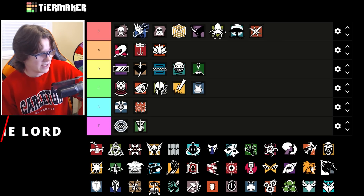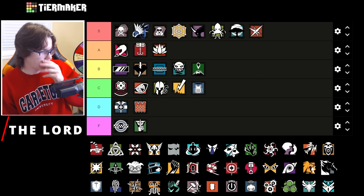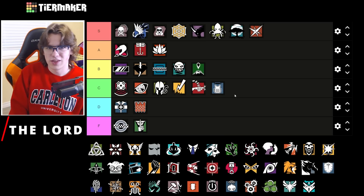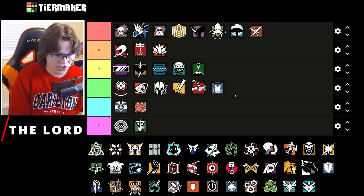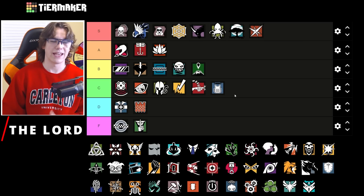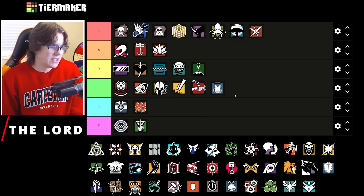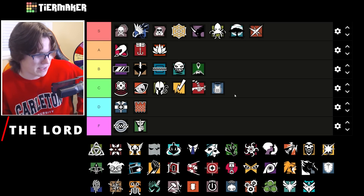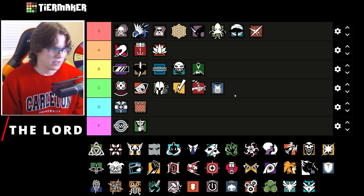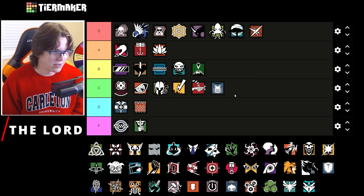Tachanka is D tier. He's not terrible but still a less-than-ideal pick on this map — below Bandit. His Shumikha launcher is not going to be super useful unless it's on the kitchen door or kitchen window. On hookah you won't find many uses, and if you try to use it to stall a push they'll probably just run through and shoot you in the face while you have it out. It's a very risky way to play on a gunfight-heavy map. The LMG has only a one-time sight and is hard to hit headshots with — much better options available.